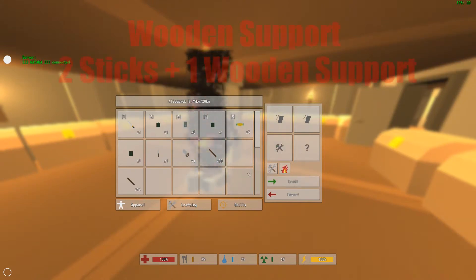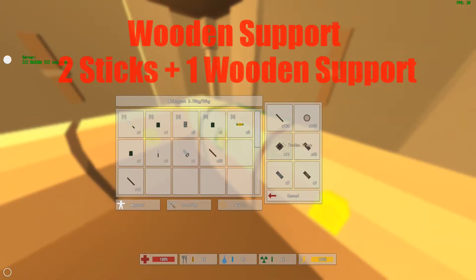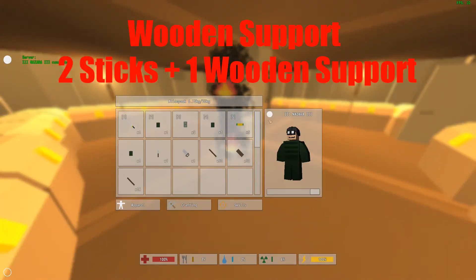And then to make a wooden support, you have to get two sticks, and you put them in the crafting slot, and voila, you get your wooden support pillar.